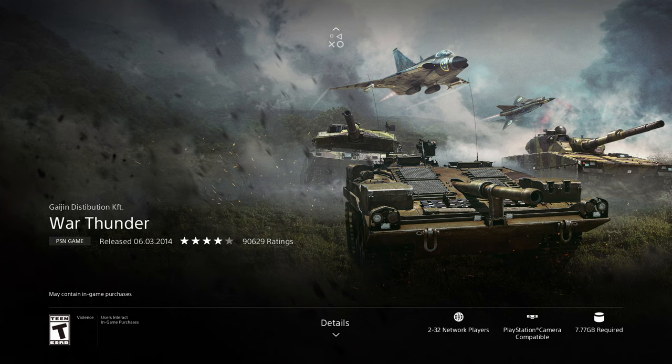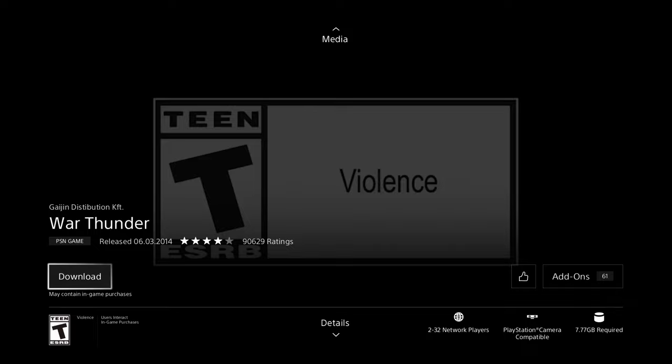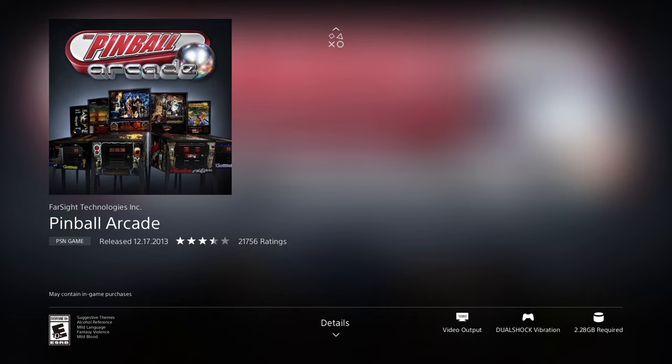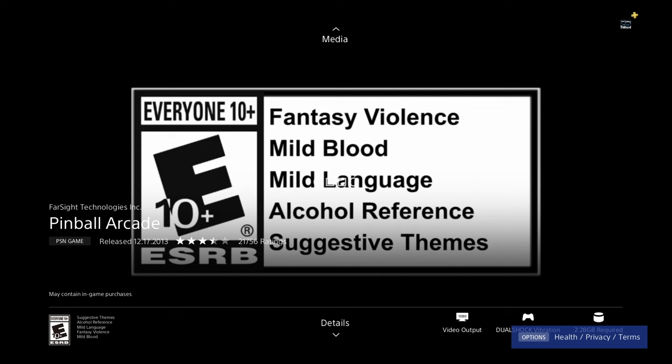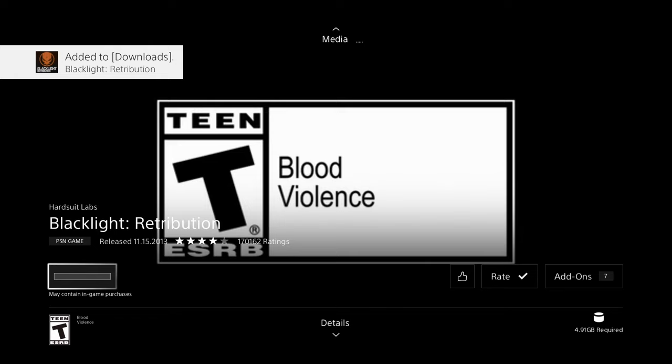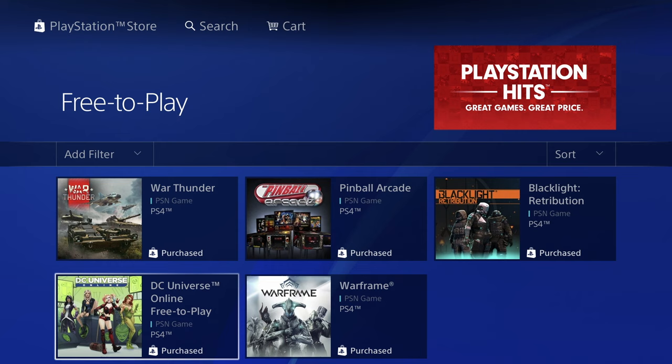Compare that to this next game at 7.77 gigs — a significant size difference. Let's download that. Then we have a 2.28 gig game — press download and we're good. One of our last games is Blacklight at 4.91 gigs. Once the download begins, go back — for that one with slow internet maybe 30 minutes, and for faster internet just a couple of minutes.